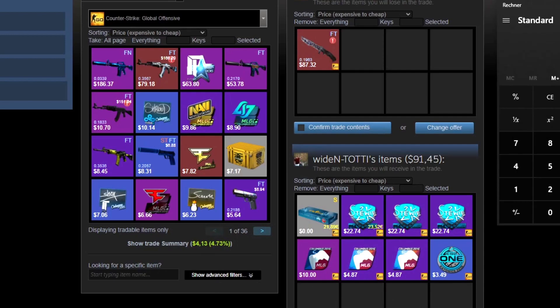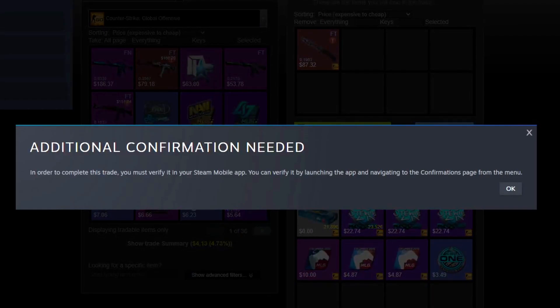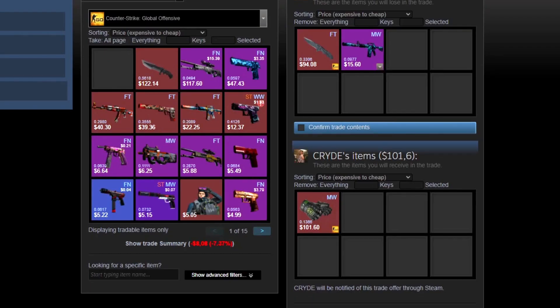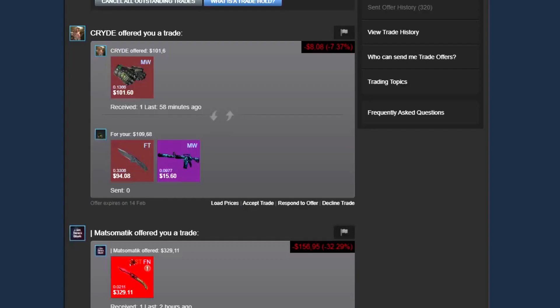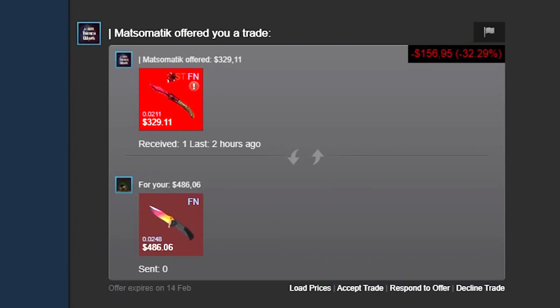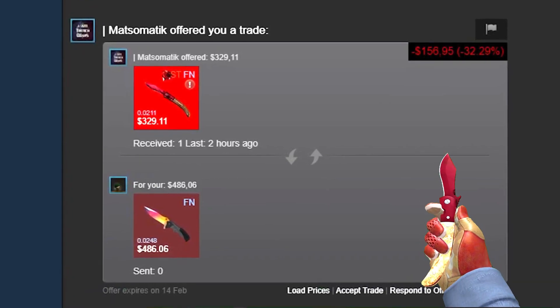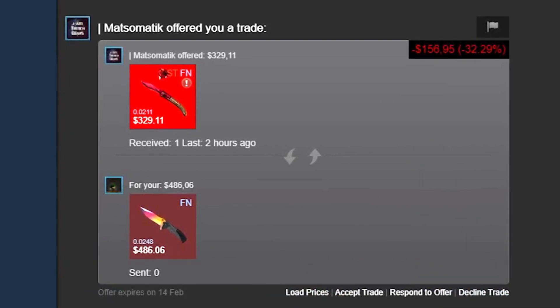I see that the stickers sell for way less than they are listed for and my plugin valued them. But the souvenir package kind of equalizes that and we get about 5 dollars overpay on this trade. Next up, Crydi is offering for my Nomad Knife Nightstripe. He's offering his Emerald Gloves, but he wants around 7 dollars overpay, so we send an offer back to let him know what we can do. The next trade is from Mathiomatic and he's offering his Navaja Ruby for our Nomad Knife Fade, which is a 92% fade, so it's a little bit above market price.